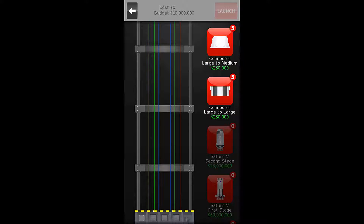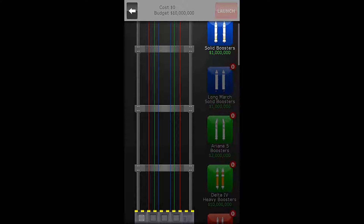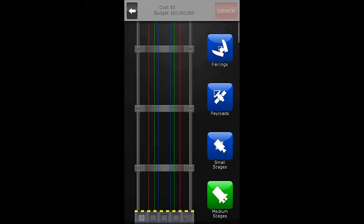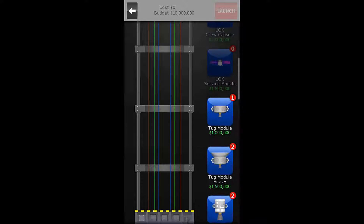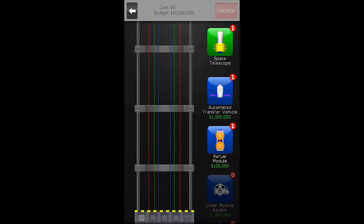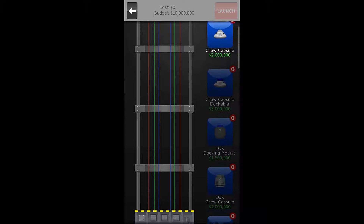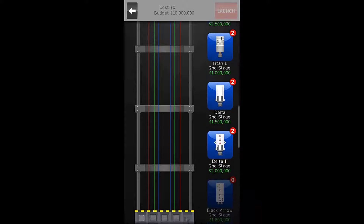Do we have any heavy stuff? No, not yet. But we do have a booster now. Let me show you the payload — I should start with that. We have a green space telescope, and green represents medium stage equipment. Therefore, we are going to be using a small stage rocket to launch a heavy medium stage piece of equipment.